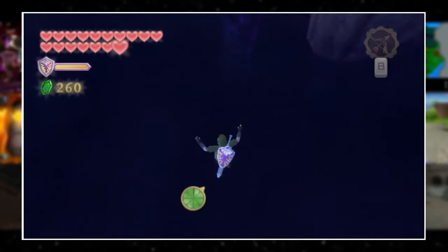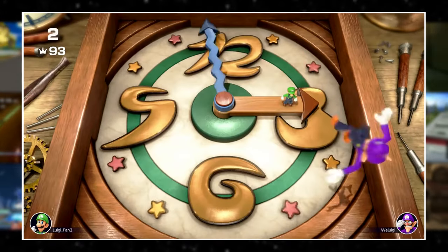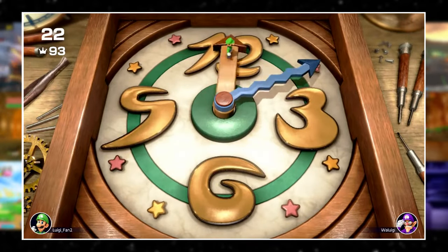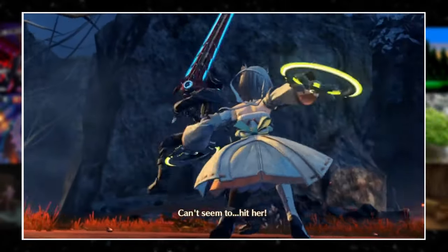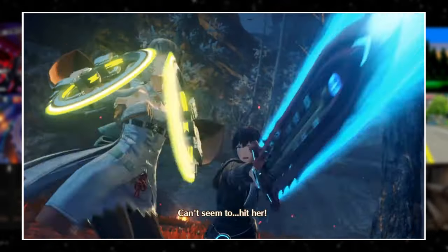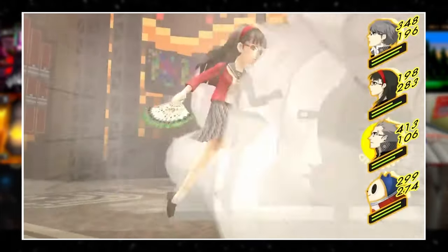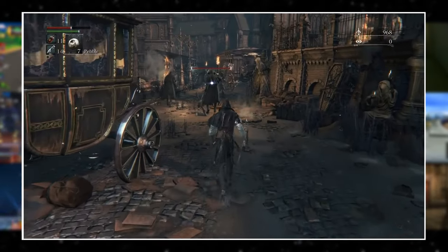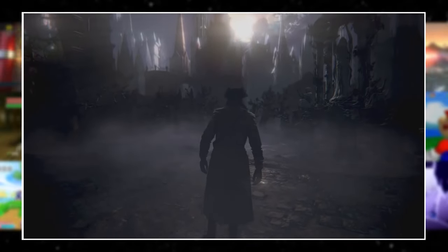At last, we have reached the final stop of our journey — the event-induced clock that advances as in-game events transpire. It's less of a clock and more of an in-universe passage of time; it's not going to start moving until you achieve specific in-game goals or pass certain flags. Bloodborne takes place over the course of a single night, and time passes every time you beat a main story boss.